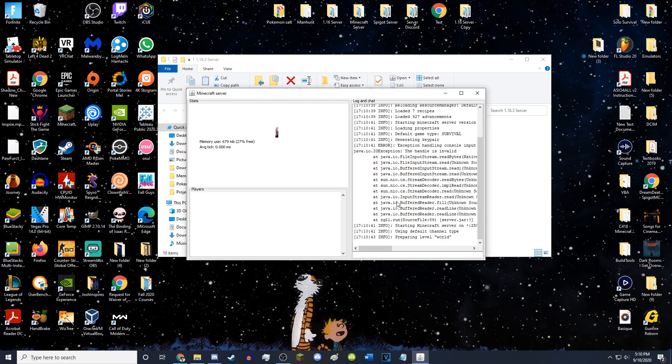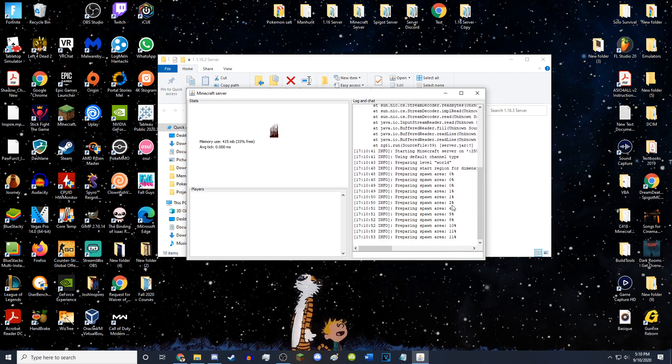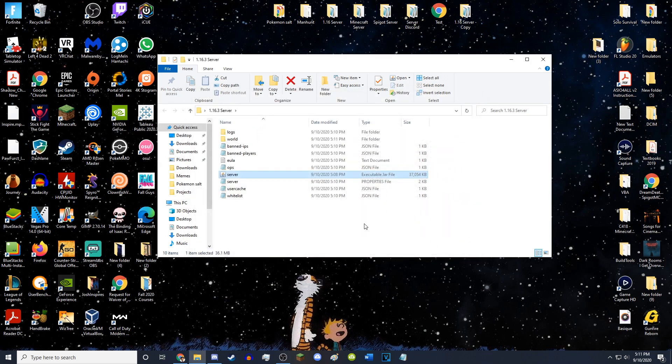You actually get this command prompt opening, which is the Minecraft server console. As you can see, it's now preparing the spawn area — it's making the world for Minecraft. You just want to let it prepare the spawn area. Once it says 'Done', you can close it with the X button, or you can type the command 'stop' into the server.